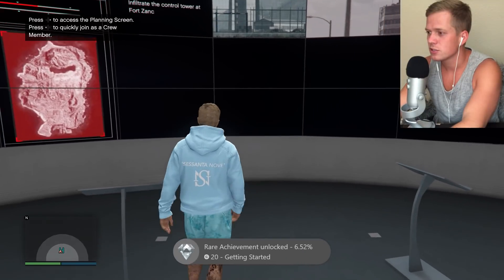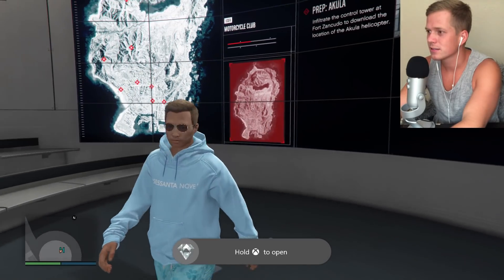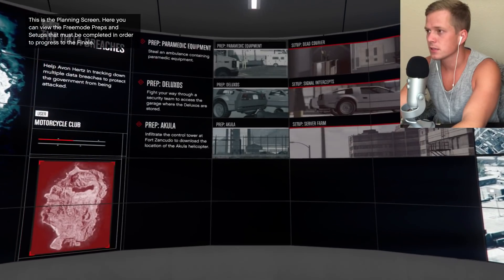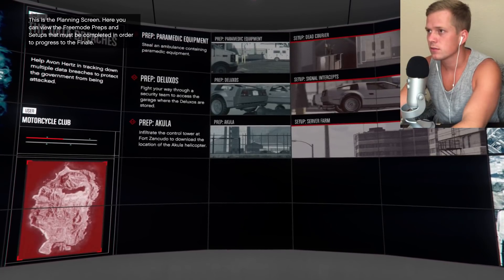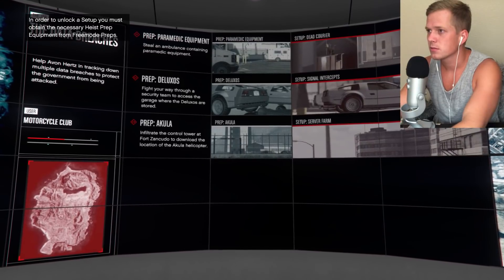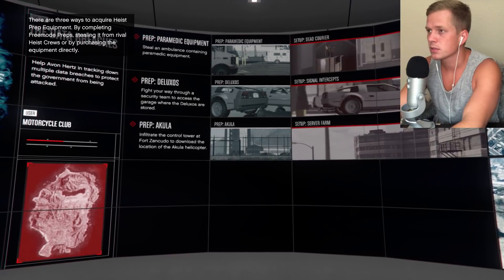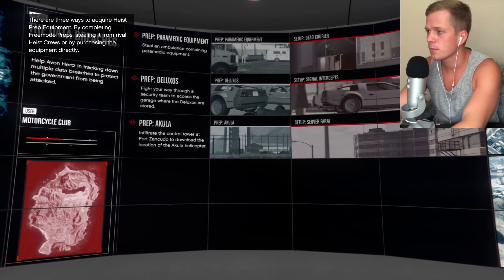I got an achievement — 'Getting Started.' You set up the Doomsday Heist. This is the planning screen — you can view the preps and setups that must be completed to progress to the finale. You must obtain heist prep equipment through Fremont preps, stealing it from rival crews, or by purchasing the equipment directly.